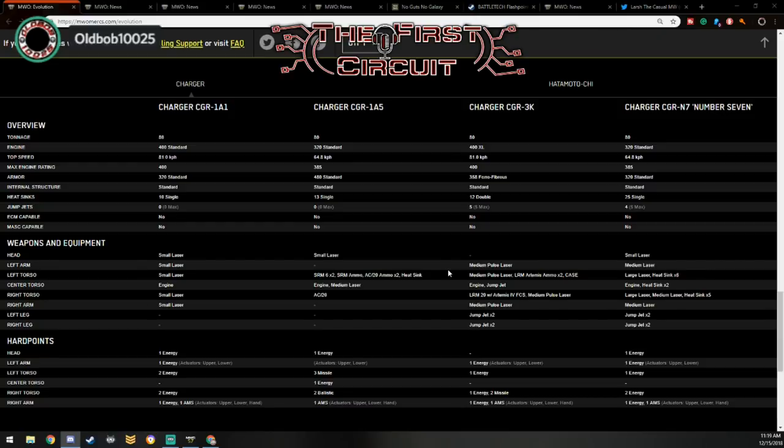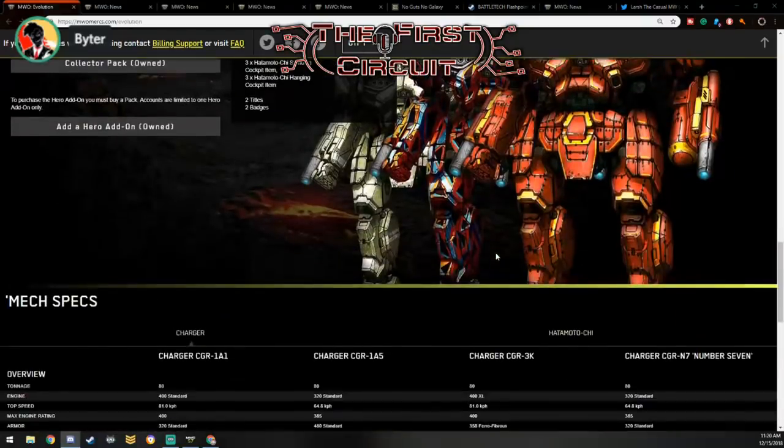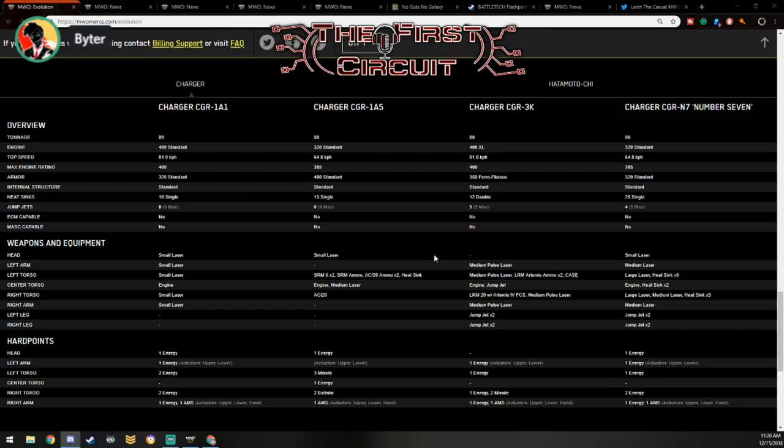The Grasshopper does have the advantage of jump jets, so you're able to pop tight a lot. My issue with these bigger Inner Sphere energy boats is your exposure profile. The Charger is just that much bigger than the Grasshopper. The Grasshopper has this tall, spindly frame, so it doesn't hide behind hills very well, but it does side-peek fairly well. The Grasshopper's arms are better at absorbing damage, but in the end they both do their jobs fairly well.